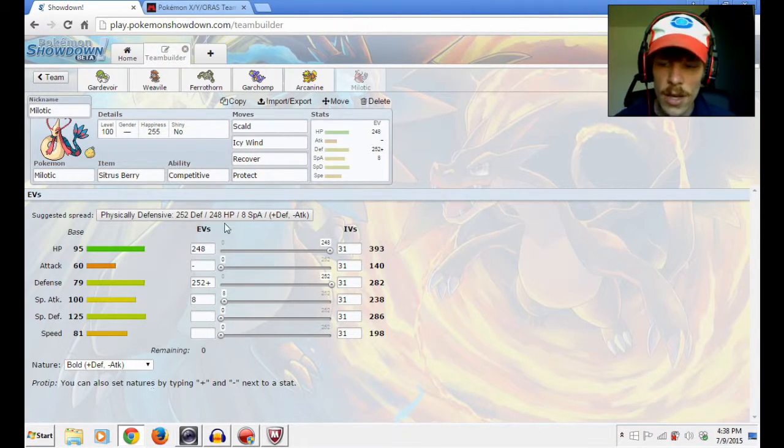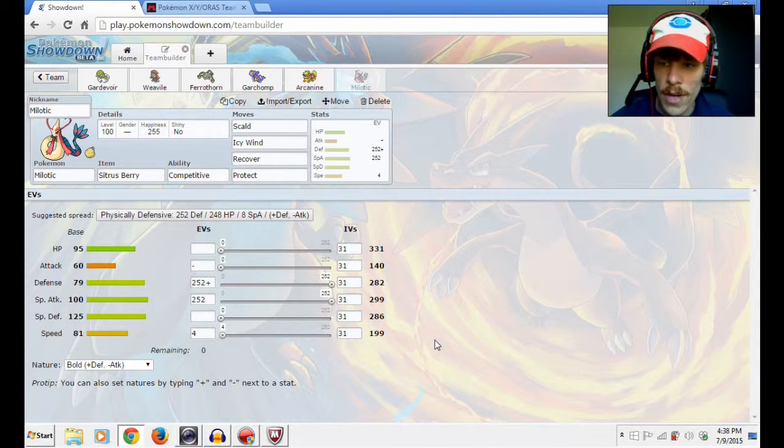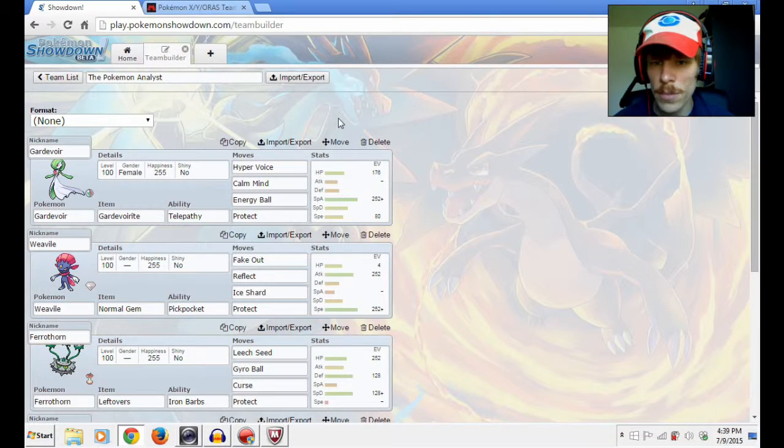This is what Pokemon Showdown advises, but I'm going to change it a little bit — I'll take down its HP EVs a bit and increase its special attack. I'll keep the Bold nature to ward off physical attacks, and then add the rest into speed. It's not much, but every little bit counts. It's going to be a big wall to deal with, and especially with Competitive, if it gets going it could be quite destructive. So that is my team.